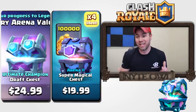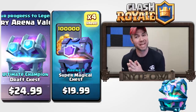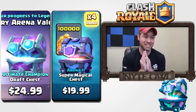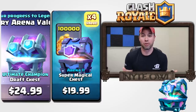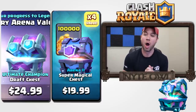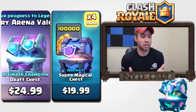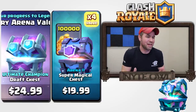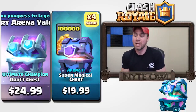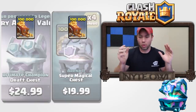We have two offers here, both in my shop right now. I have the anniversary offer which is the super magical chest and 100,000 gold, and then I also have the special legendary arena value pack offer which is 100,000 gold and the new ultimate champion draft challenge chest. Let's go ahead and throw them on screen side by side.